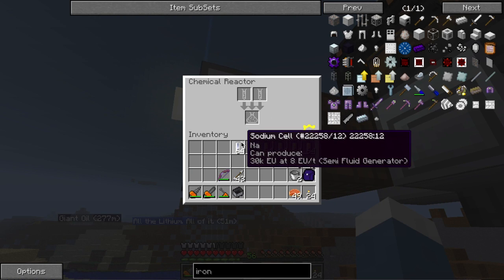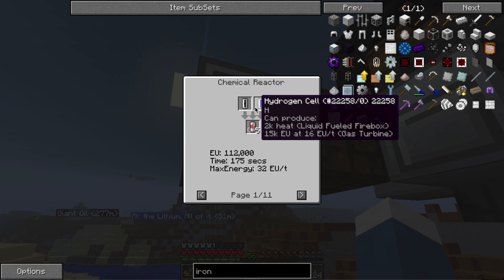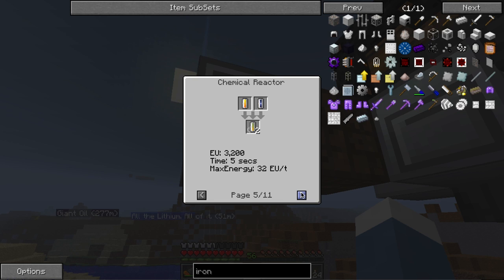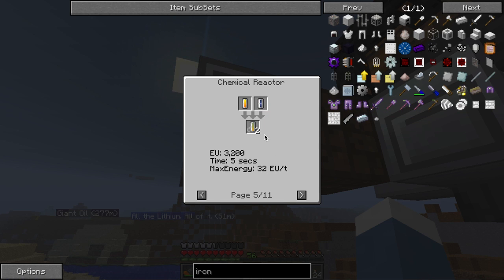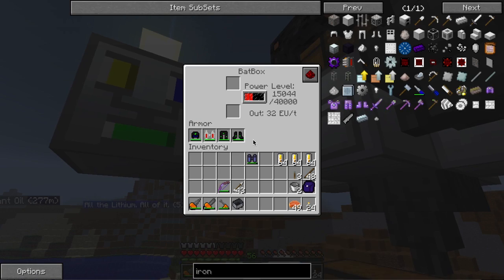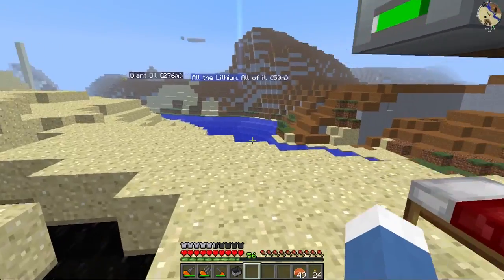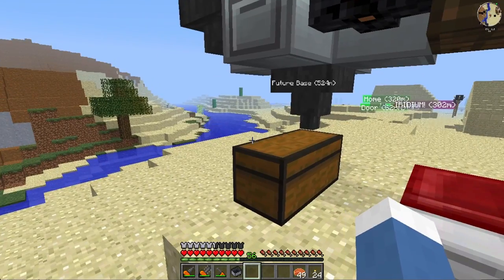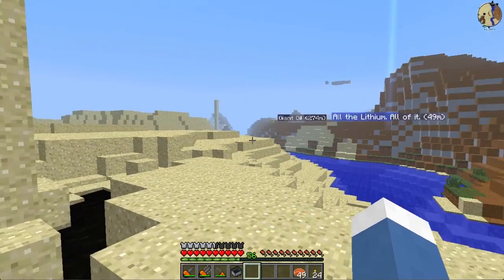We're going to get sodium and sulfur and that's going to quickly turn into sodium sulfide, and then we just need to mix it with air — which is just a lot of cells. We're using 32 EU per tick for five seconds. There we go — our clay farm is basically up and running. We're getting the lithium we need, the aluminum we need, lots of silicon. I'm actually going to bring these two back with four more cells and leave these there.